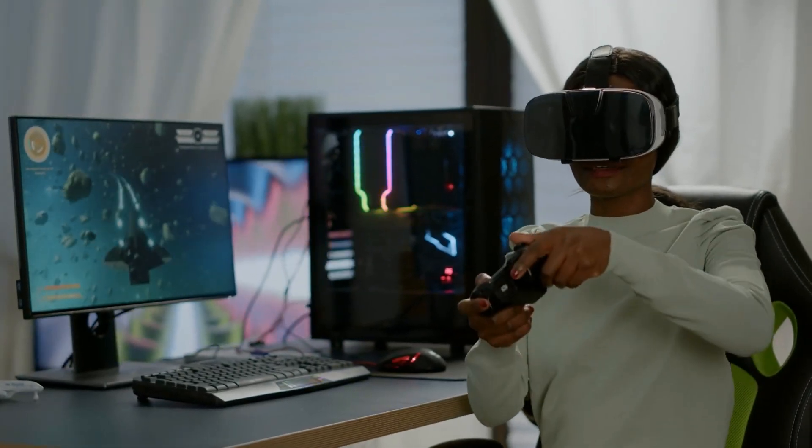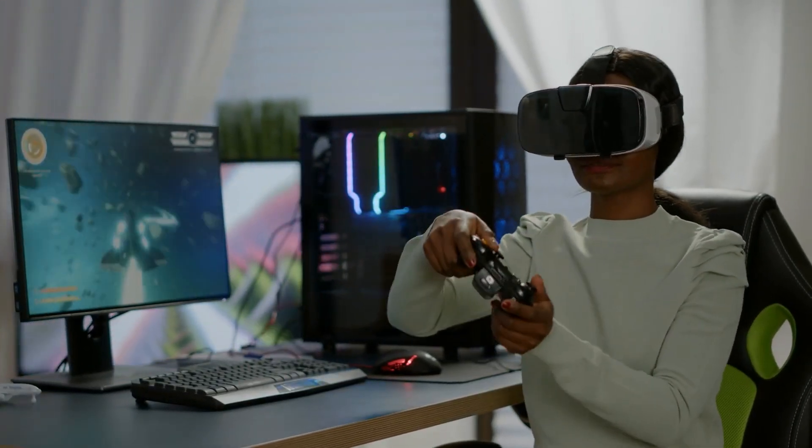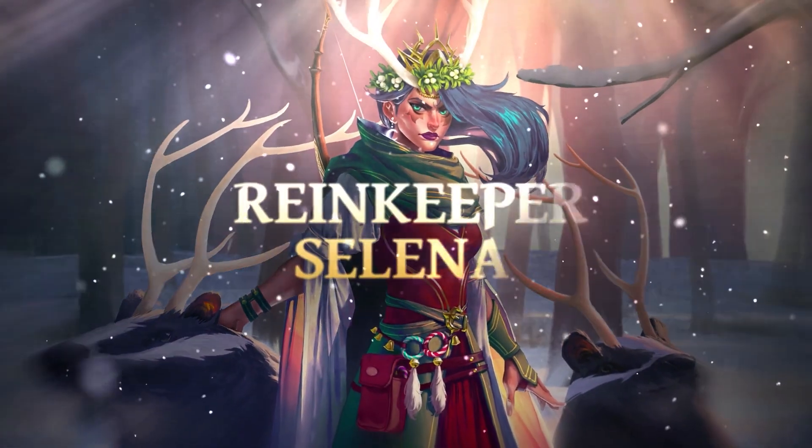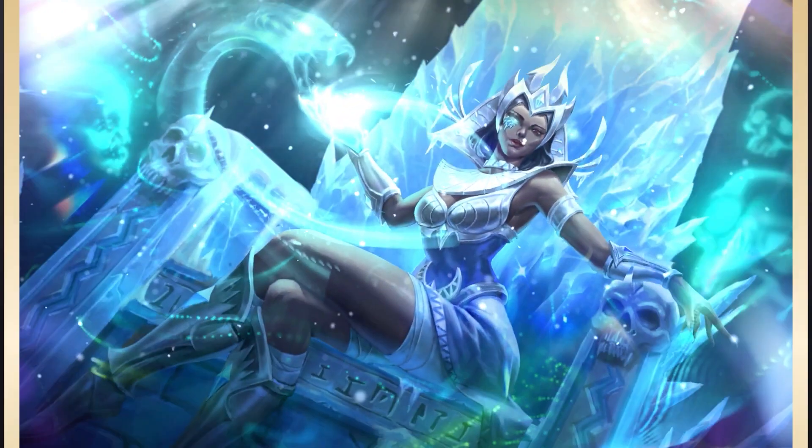Players can get Gods tokens through taking part in the game and triumphing in competitions. After acquiring them, Gods can be staked to receive yield prizes, used to create new cards, buy chests and card packs, or used to construct new decks.